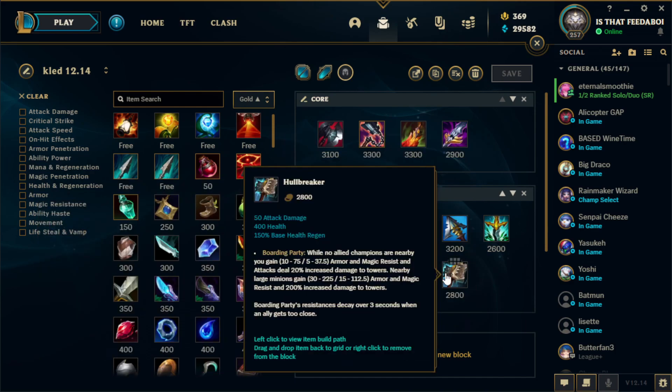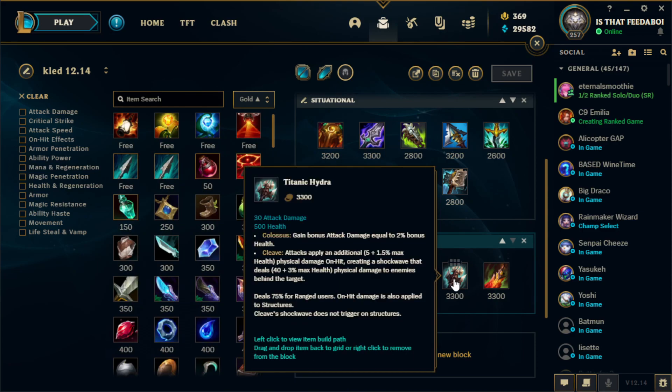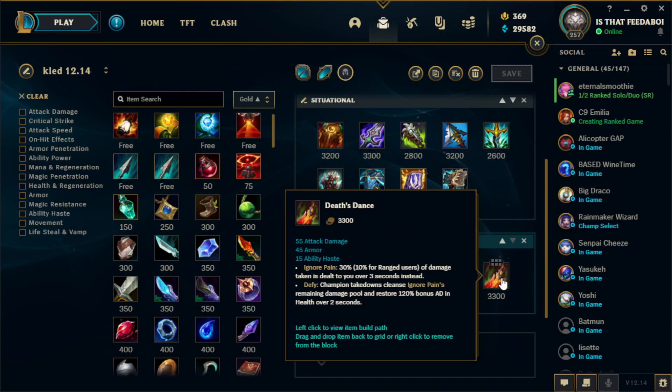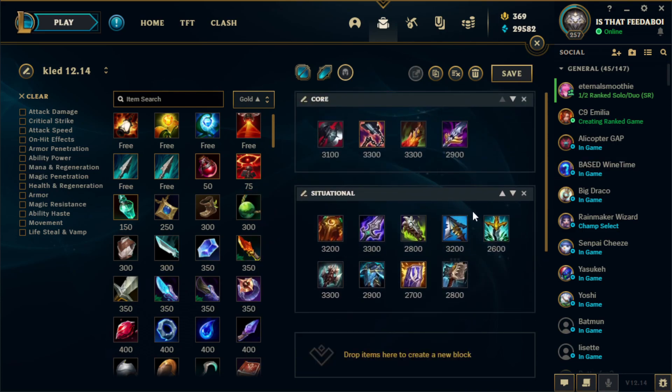Obviously Serpent's Fang if they have a lot of shielding. I don't really go Hullbreaker anymore — ever since it got nerfed a couple patches ago it feels kind of meh. I know people have been liking the Sunfire BORK build; I've tried it a couple games but it doesn't really fit my style. If you're interested, the build would be Sunfire, BORK, Cleaver, Titanic, and then Death's Dance — or you could put Death's Dance fourth and skip Titanic.